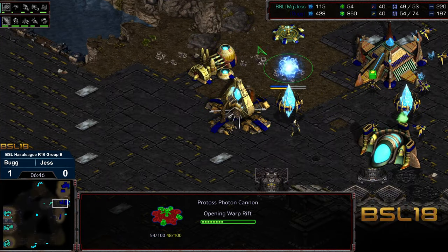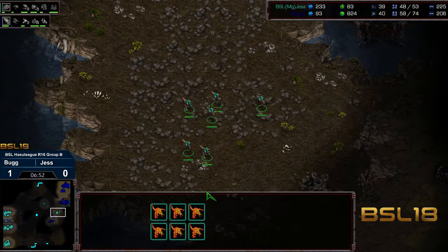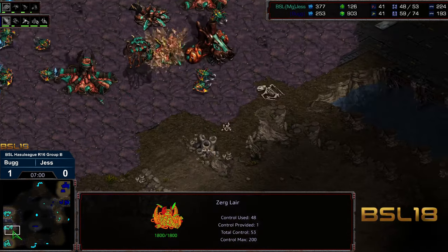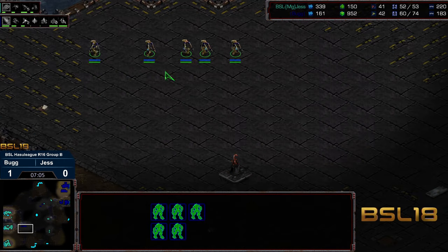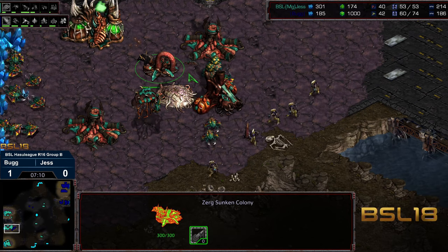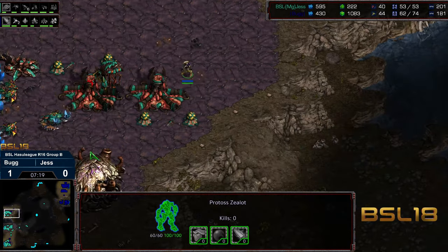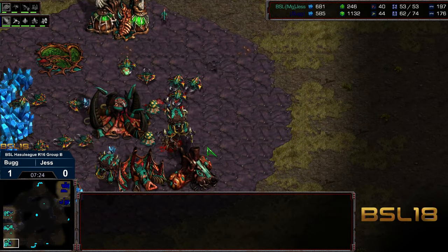Zealots starting to fan out as the zerglings are making their way to the natural. This might be a lucky break for Jess because that second photon cannon is not yet warped in. Unfortunately it looks like Jess doesn't recognize the situation — might have been able to dive on that cannon at the natural. Jess checking the third base instead. These zealots are sprinting across — the second sunken colony is not yet up, so they might be able to jump on top, especially with that plus one weapons. They're just going to march all the way into the main because there's not much of a block. This could create an immense amount of chaos — two additional zealots making their way up to the nine o'clock as well.